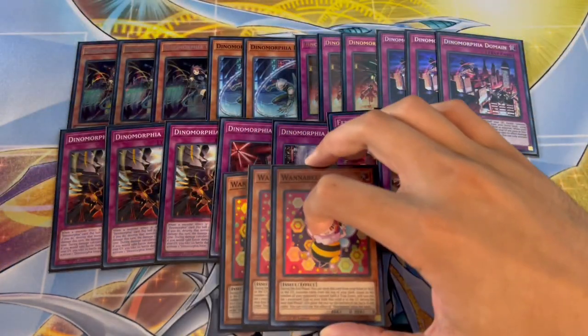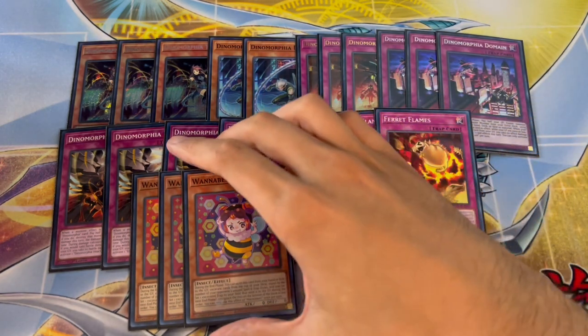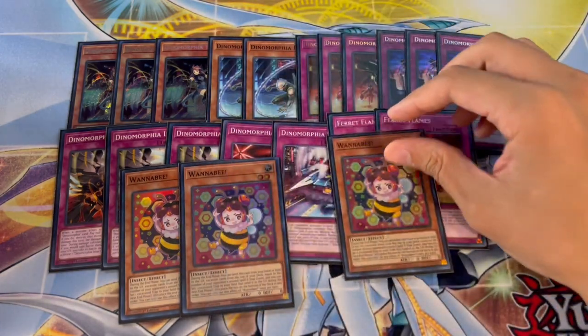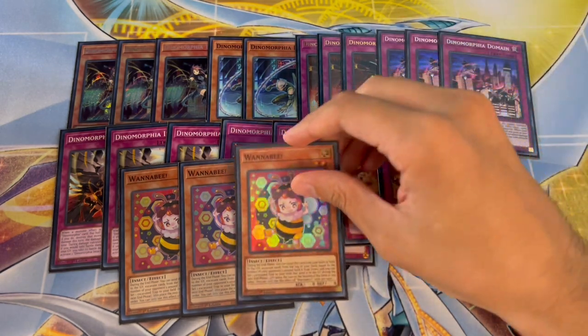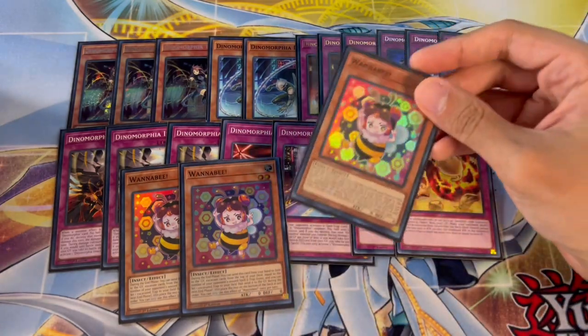The other card is Wannabe, and Wannabe is absolutely nuts. I do not understand why more people are not on this card. You can go on your opponent's end phase, activate Wannabe, and then set an Intact or a Frenzy — it always gets you to exactly what you need, which is crazy. It's so nuts when you're going second.